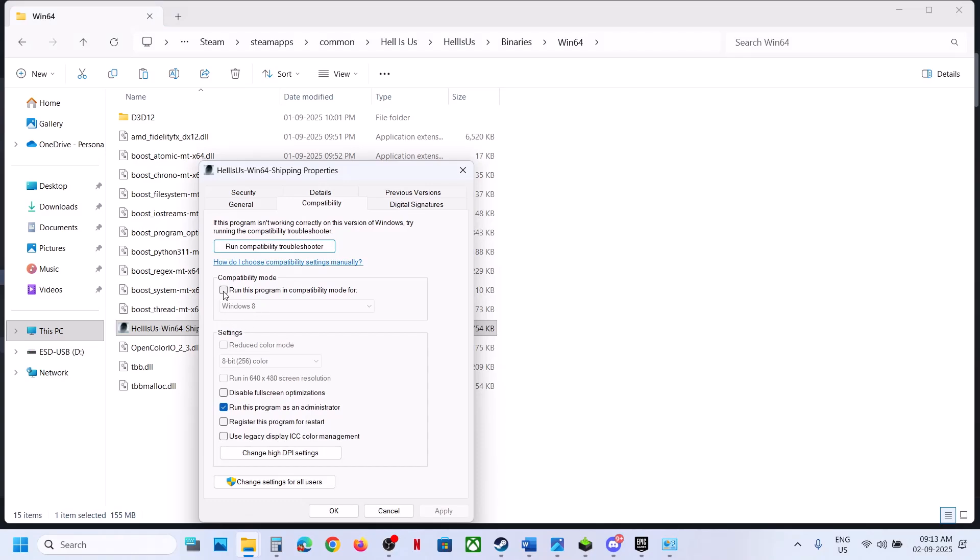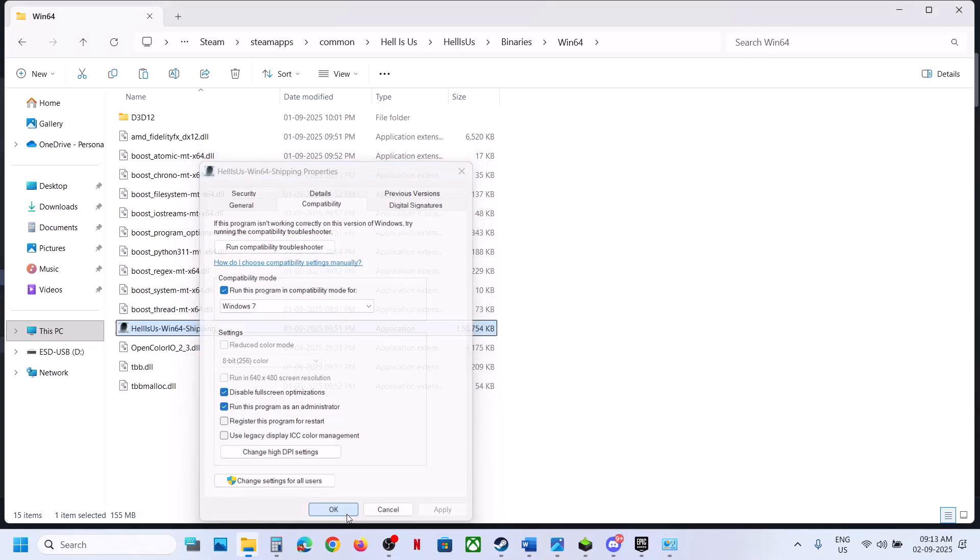If still not working, on the compatibility tab select Windows 8, hit Apply, click OK, and launch the game. You can also try Windows 7. If still not working, put a check on Disable Full Screen Optimization, hit Apply, click OK, launch the game, and check. Once you've tried all these boxes and they're not working, uncheck them, hit Apply, and follow the next step.